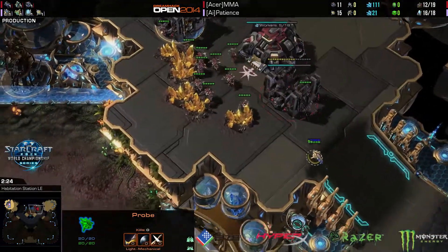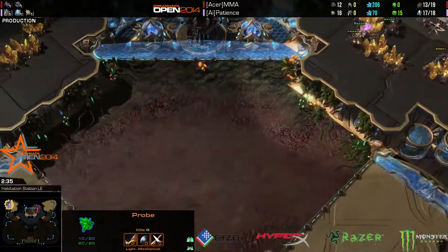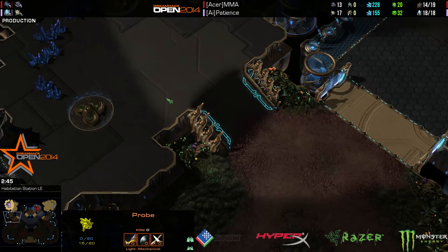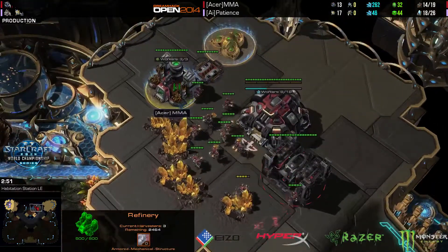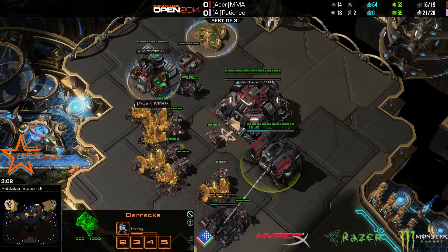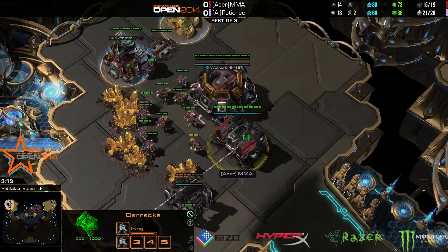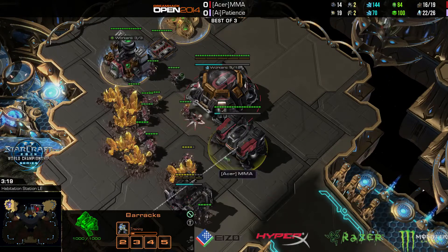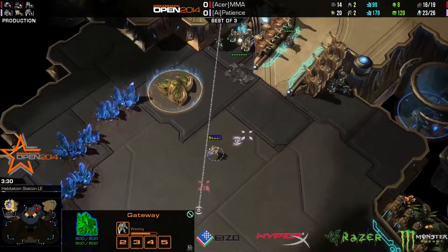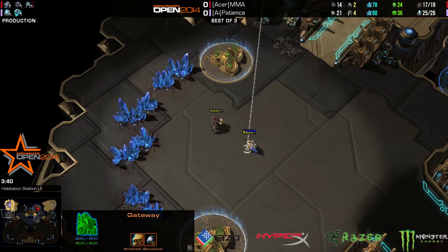Patience saw the SCVs mining by taking the Watchtower, so he knows that MMA is at the gold — it's going to be a little bit annoying. The reason the 1-1-1 would be good on this map is because of the way the ramp is made here — you can siege your tanks and it's really hard for the Protoss to break out. But MMA going for 1 gas, so it's not going to be 1-1-1. But it could still be 1-1-1, because MMA is adding a bunker and not going for a Reaper, so he's saving his gas.